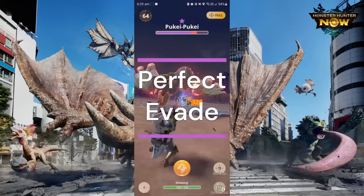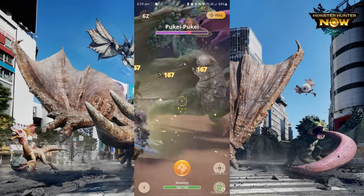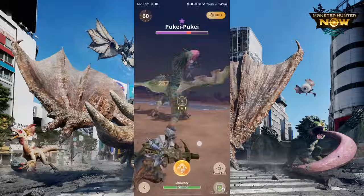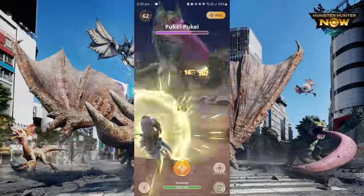Just like any other weapon, you are able to perform a perfect evade if you dodge right before the monster hits you. For LBG, a perfect evade reloads your current ammo, and you can continue to fire it off without having to cycle through the ammo list.